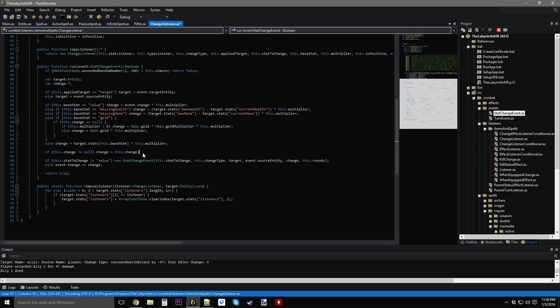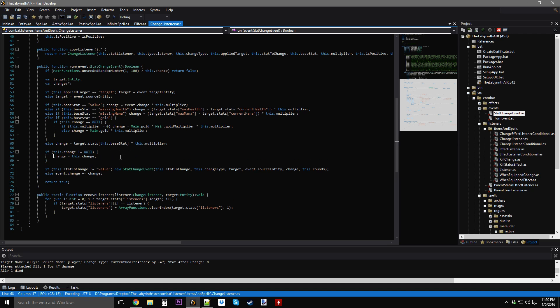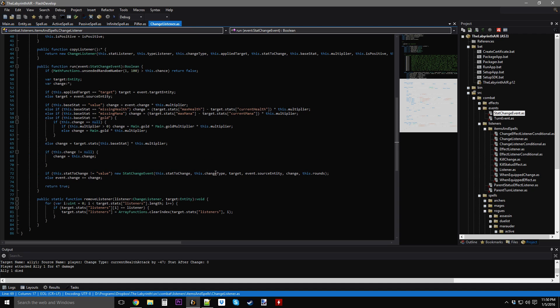Do I have time to do the next passive? Attacks apply to the target: heal and take win 25% for three turns. I'm going to do this one because it's really easy — I promise I'll just run through it. I know this video has gone on for far too long, but this passive is not going to take long.